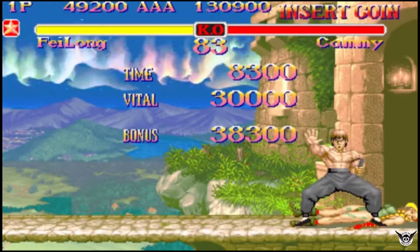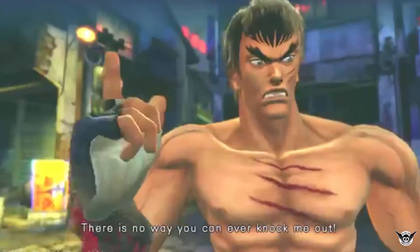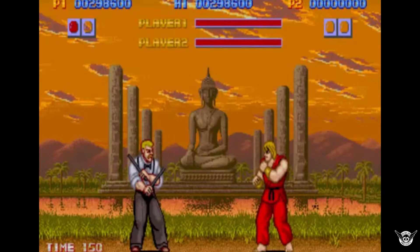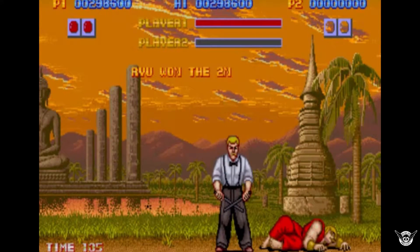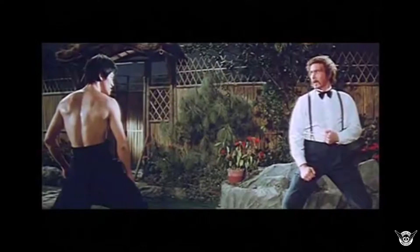In Street Fighter 4, Fei Long even had an alternate costume where he had cuts on his face and body, similar to the ones Bruce Lee had in the film Enter the Dragon. Another character with connections to Bruce Lee is Eagle, who made his debut as an unplayable character in the original Street Fighter. Eagle is an English bouncer that sports a bow tie and suspenders and is often depicted as having a large scar on his face. This look is similar to the bodyguard portrayed by Robert Baker in the film Fist of Fury.